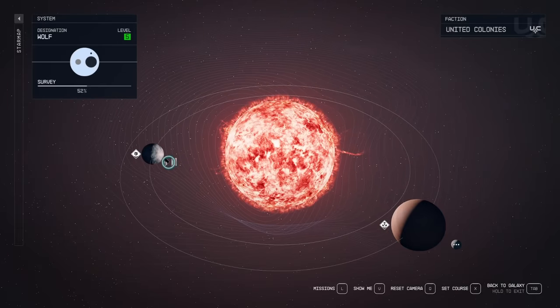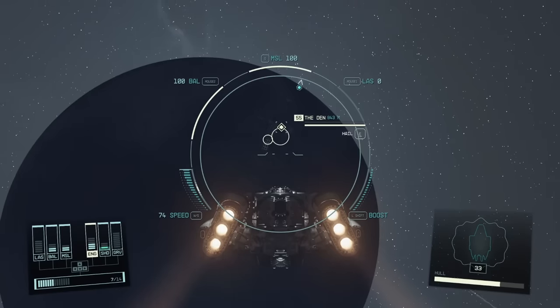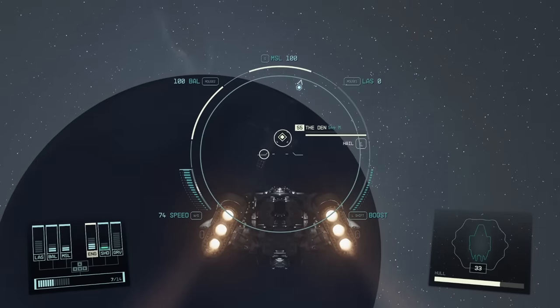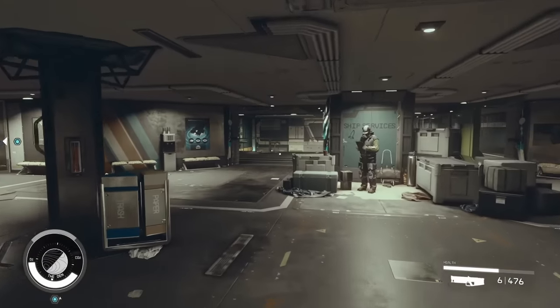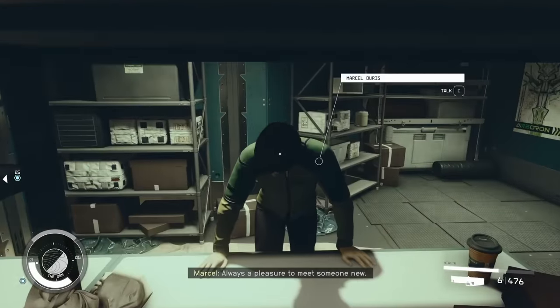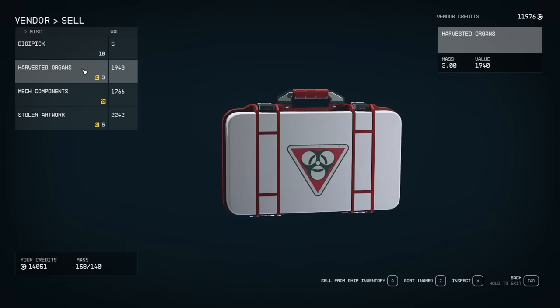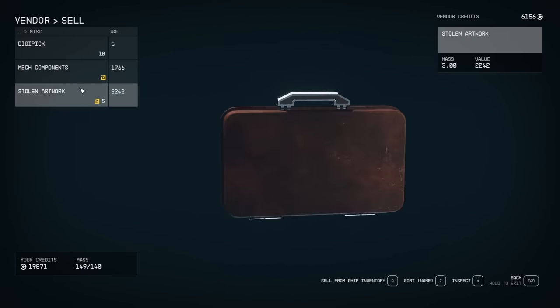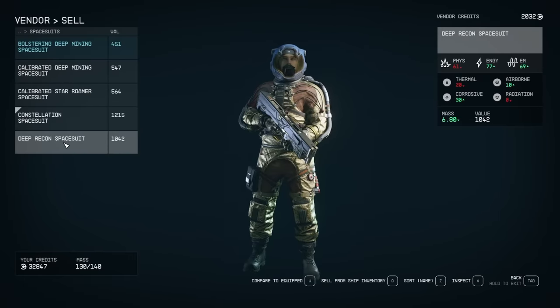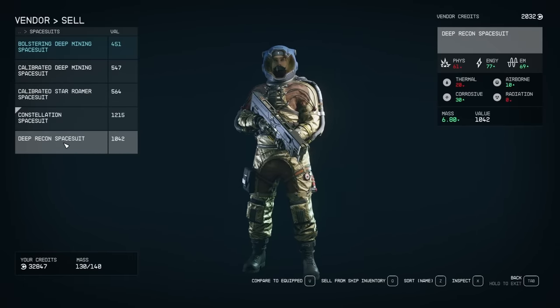Inside the Wolf system, we want to go to the place called The Den. Once you jump there, you'll see another small station — target it with E, approach, and dock with the station. Once inside The Den, head straight and turn left; the Trade Authority vendor will be right there. The vendor only has 11,000 credits right now — we've got some harvested organs to sell. If the vendor runs out of money, just sit at any bench and wait 48 hours to refresh their credits. Make sure to sell all the contraband plus all the items you looted off enemies.